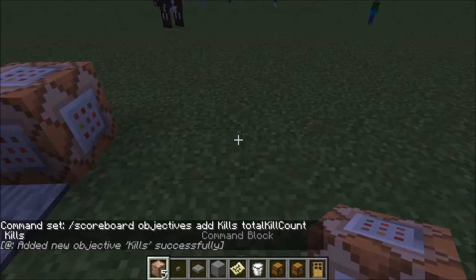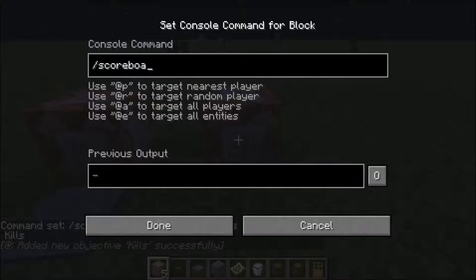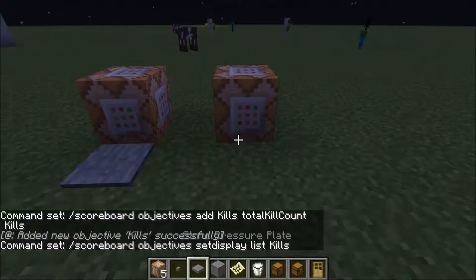Added the objective. Then what you want to do is put another command block down. You want to go slash scoreboard objectives set display list — and you want to go objectives, set display, list, kills. I'll just double check I'm doing this right — yep, list, kills. Done.